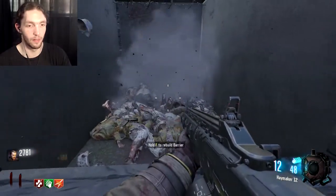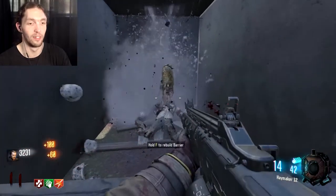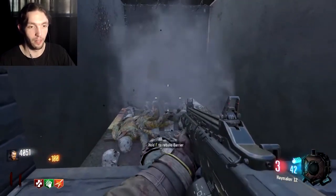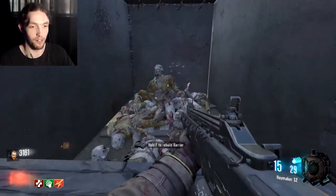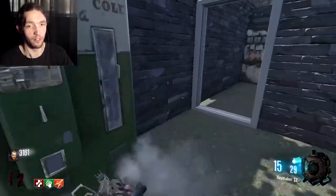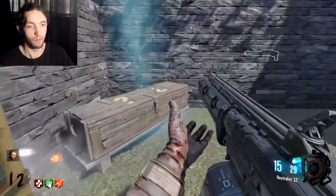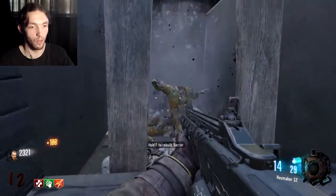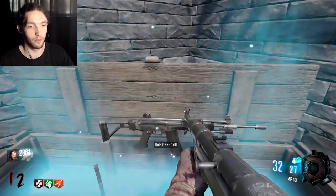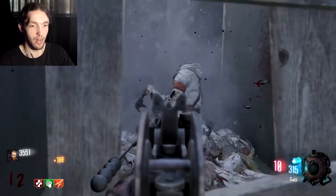Come on zombies, spawn in faster than that — I know you can spawn in faster. Round 12! The Haymaker has been doing me pretty well. I don't think I actually need anything else quite yet. All right, time to go for headshots a lot. Galil — short I guess, but the headshots with this thing are kind of insane.